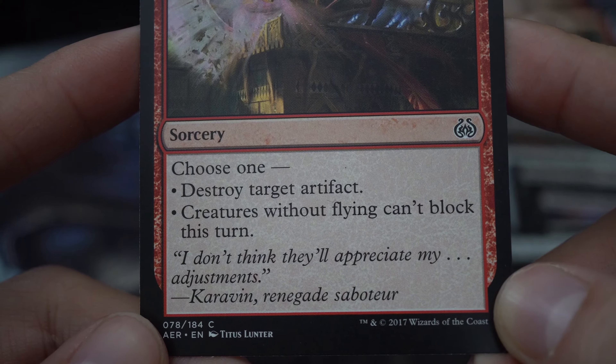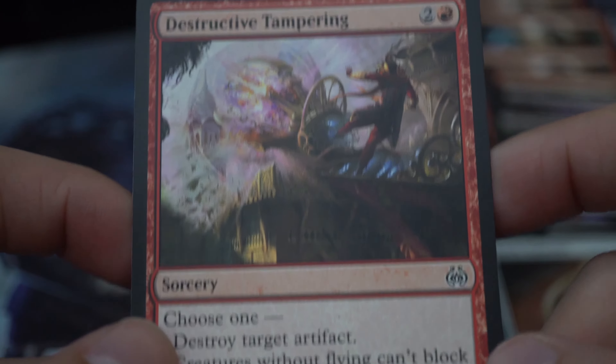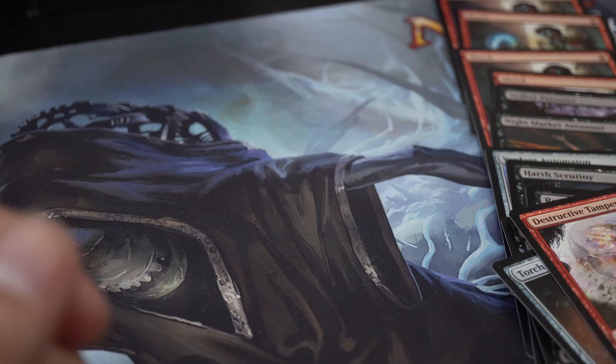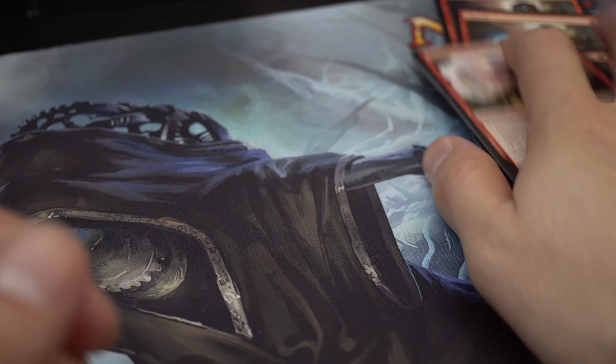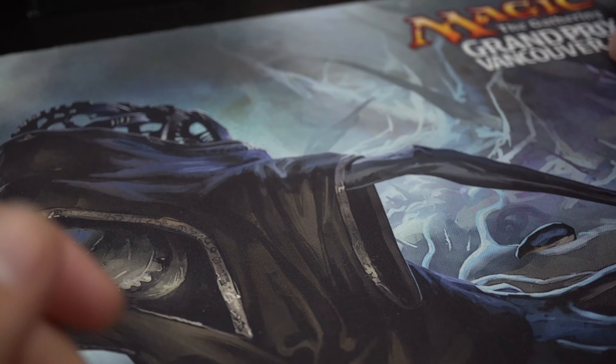Caravan Renegade Saboteur — so those were my cards that I drafted. If you were to learn from my mistakes, it would be: try not to force the colors that you're always familiar with.